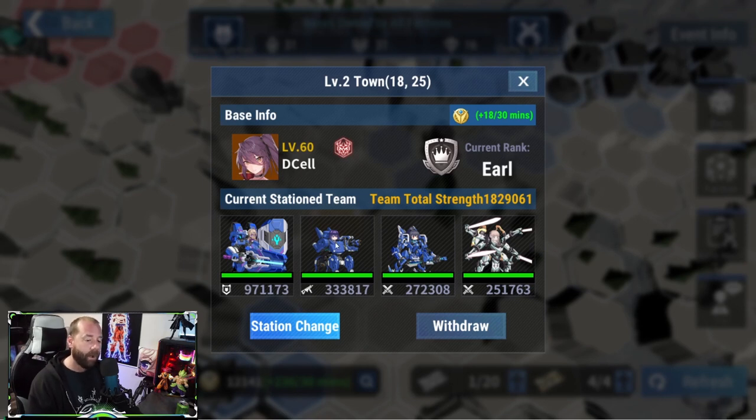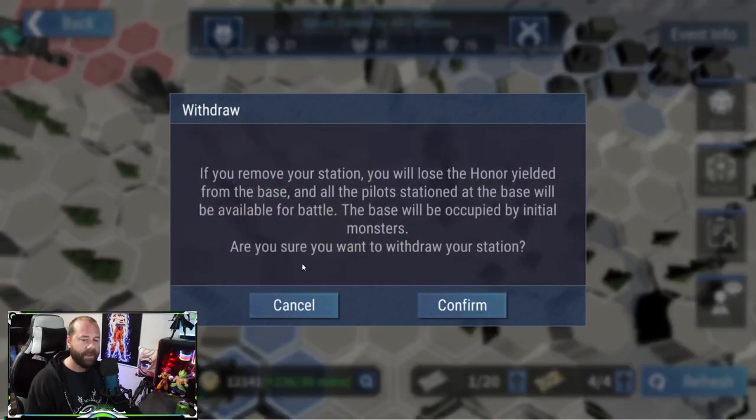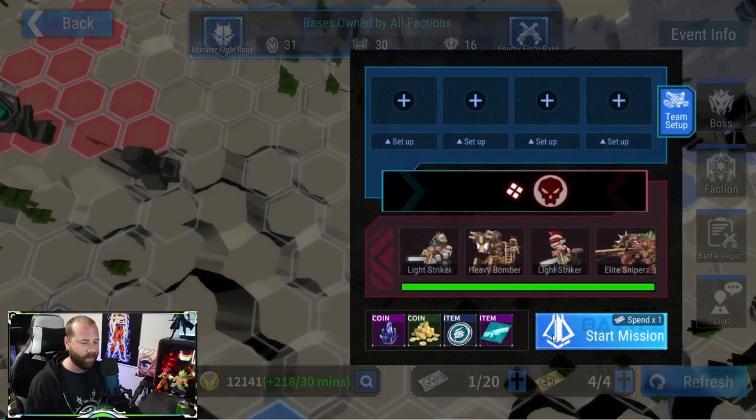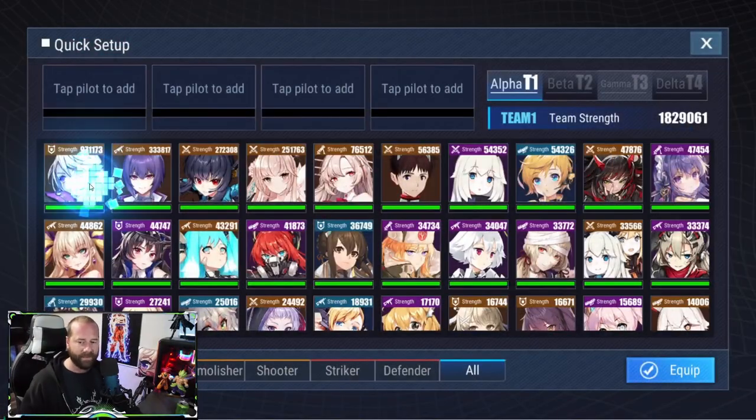So here we'll go into Station — I have my main team stationed here because this is the expansion slot I wanted to keep open. One thing to note: if you have units stationed in defense, you cannot use them against bosses or attacking other units. You must withdraw those units out of defense to go on offense, then take them back from offense into defense overnight. You want to end all your plays and then restation your strongest units on your tiles.